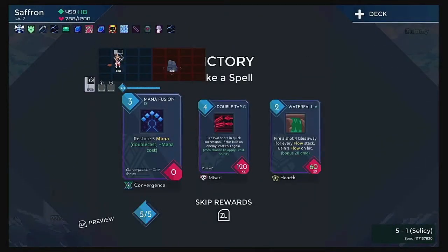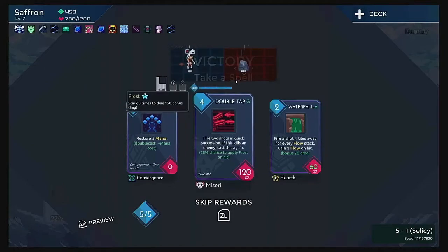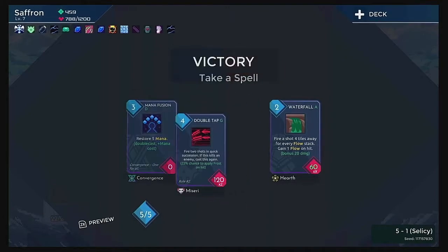I think we'll do okay though. Restore five mana — no, I don't need that much mana. Double Tab — fire two shots in quick succession. If this kills an enemy, cast this again. 25% chance to apply frost on hit. I'll take it.